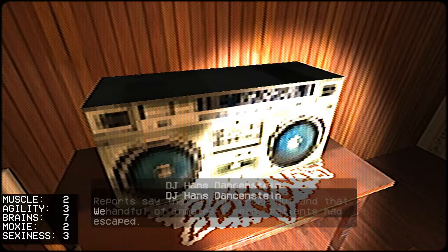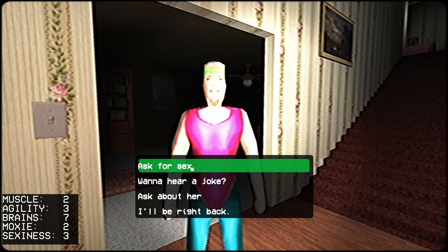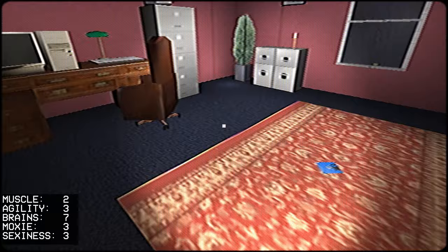Grabbing the laxatives triggers the asylum announcement. Hillary shows up — invite her in. Don't ask for sex yet. Tell her a joke, just in case you got a hole in one. That's very important — grab a moxie point. You can grab the floppy disk if you want. There's another announcement about the storm.